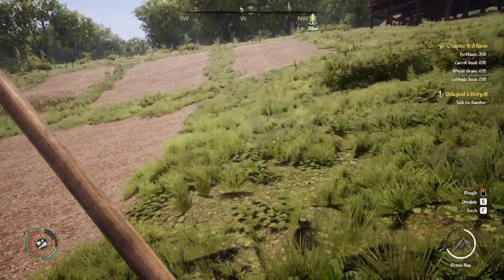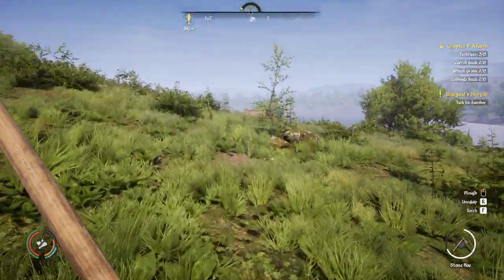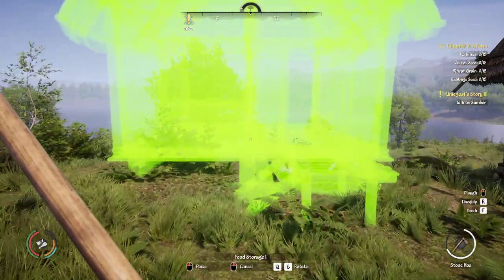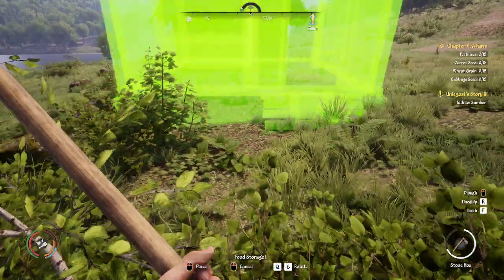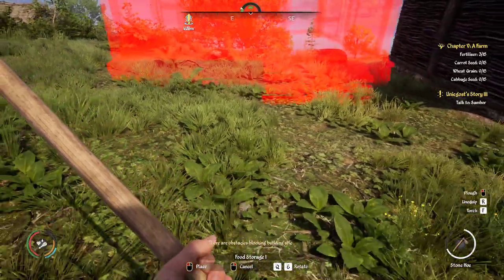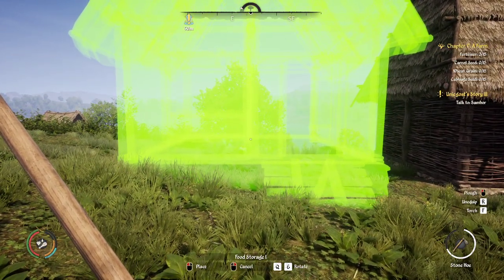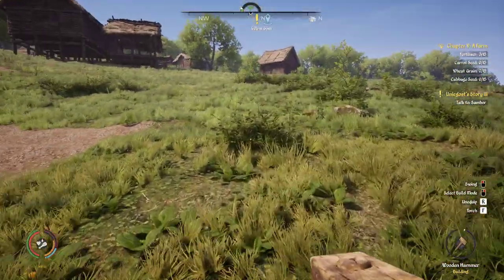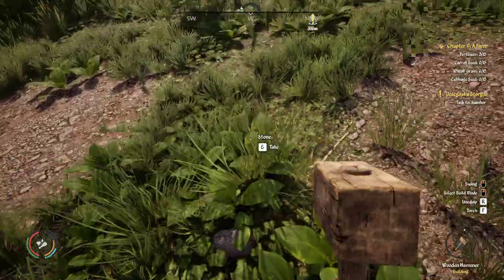I'll put a sixth field in another time but we don't need it right now. Let's go to building and food storage — I think I might actually put this facing inwards towards the settlement. Something like here, so when we're getting crops out of here we can just bring them straight over. We need 14 stones — there were some up here but I don't think we have 14, we'll have to look for more scattered around the fields.